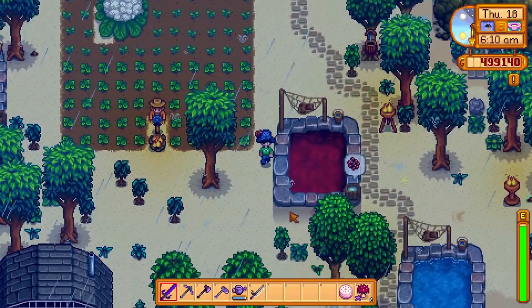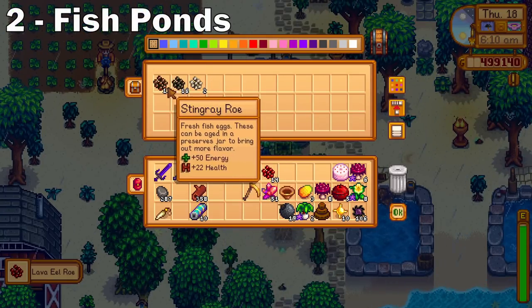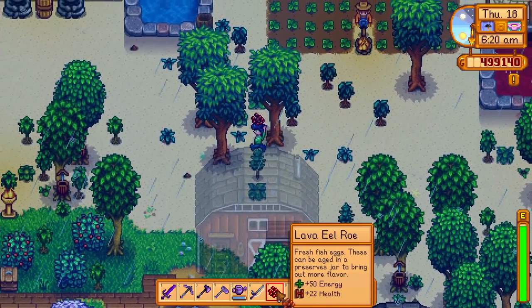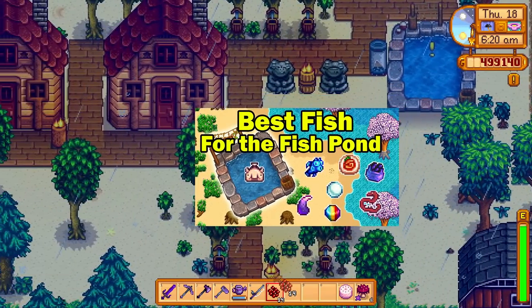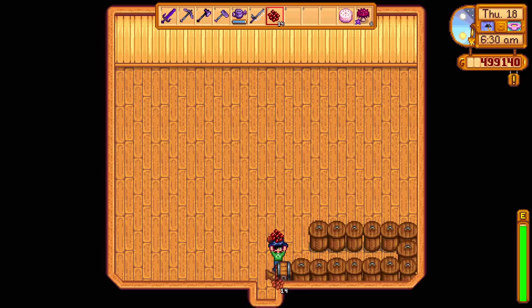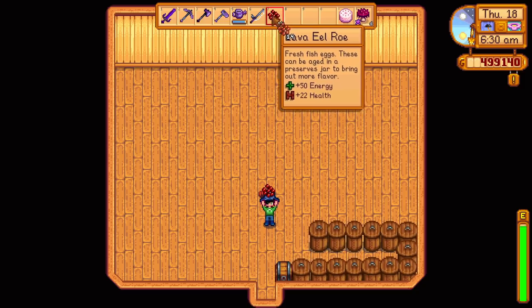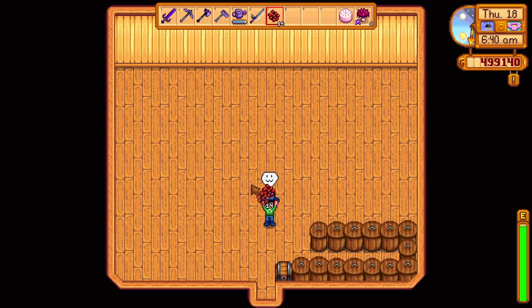The second way to make a lot of gold is from the fish ponds. The fish ponds were added in the 1.4 update, and I also made a video on the best fish you can keep in a fish pond — you can watch that on the link above or in the description below. To make a lot of gold with the fish ponds, you need to get your hands on a lava eel, and after that everything is much easier.